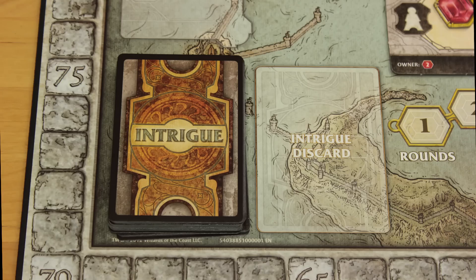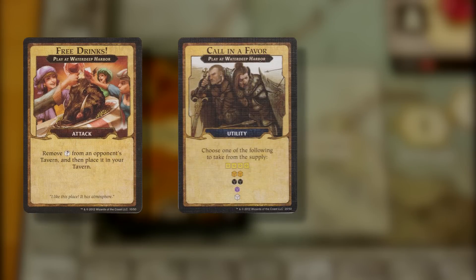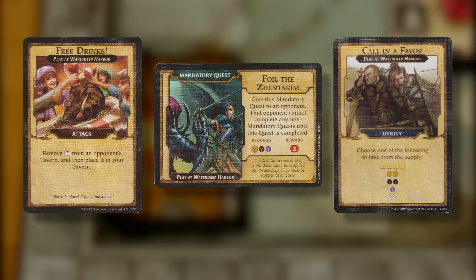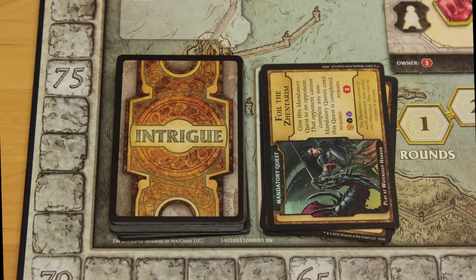The intrigue cards can do all kinds of awful things, from letting you steal adventurer cubes from your opponents, to getting you extra stuff, to saddling someone with a garbage mandatory quest card that has to be completed before any other quests. Finished intrigue cards wind up in a discard pile.